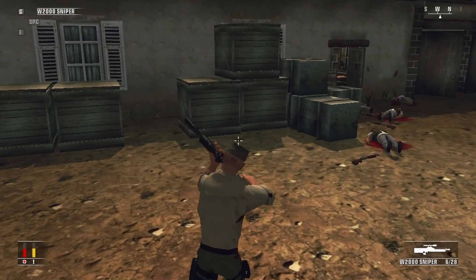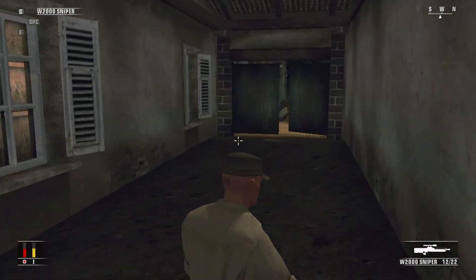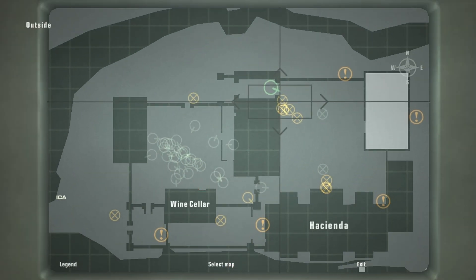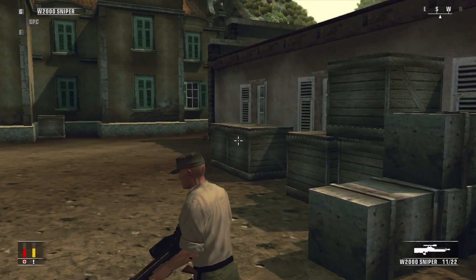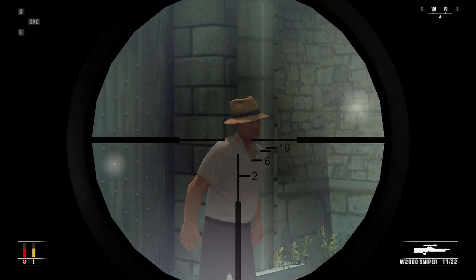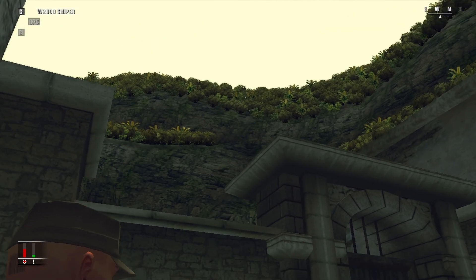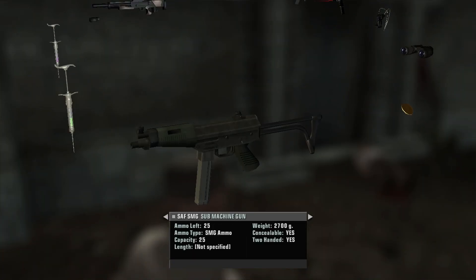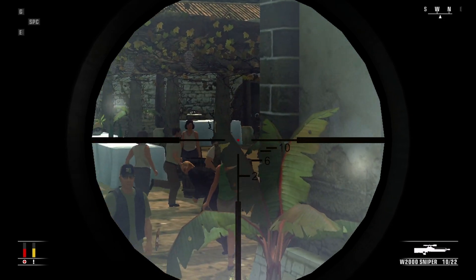I do have just a bit more guards to kill before I can call it a day. I have to go over here — there's a guard over here, and there's a guard over there as well, like over here somewhere. Before I do anything, I'm gonna drop a mine over there simply because it's easier to kill people like that. And now with that, I've pretty much killed everyone that can be a nuisance to me.